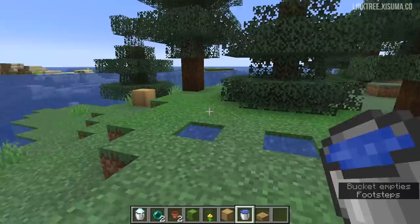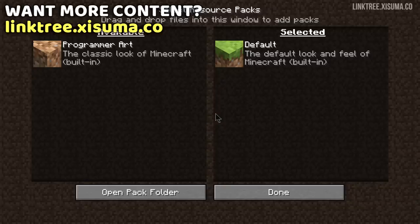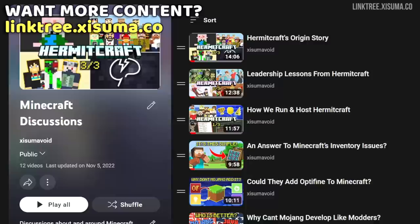You can now empty a full bucket of water into a waterlogged slab — previously it would have treated it like you're placing water on the block above. And lastly, there were some broken inventory textures if you were using programmer art, which have now been fixed.